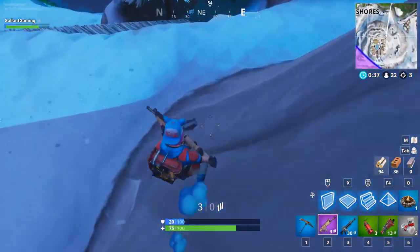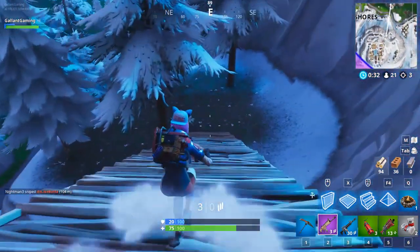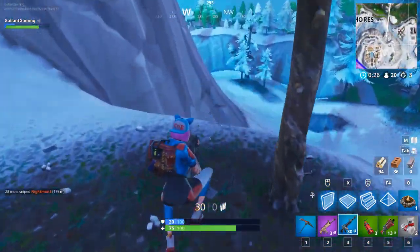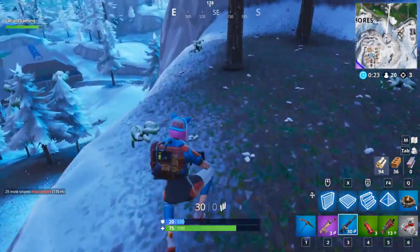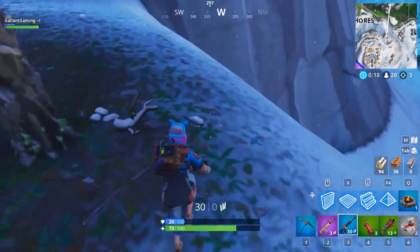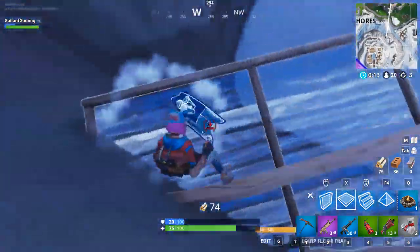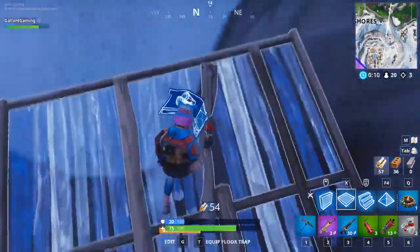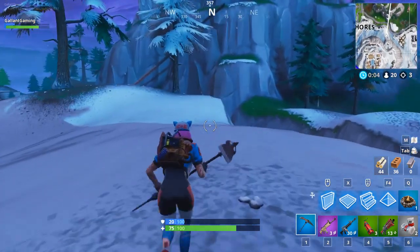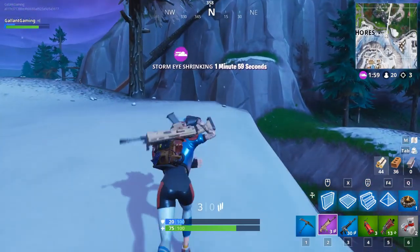Can I get down here safely? Oh nice, someone already built me a bridge - shout out to you, you're the best, the real MVP. How do I get down here though? Maybe they built it up instead of down. Here we go - all right there we go, we gotta run! There are people in front of us.